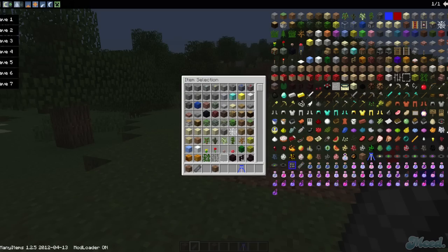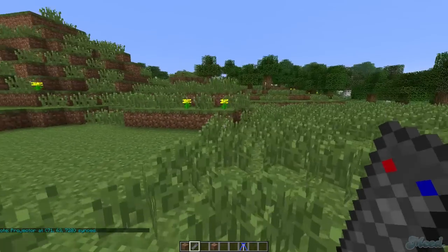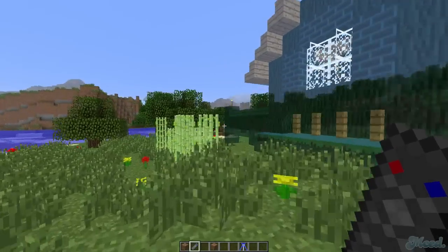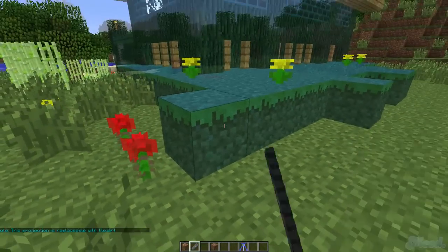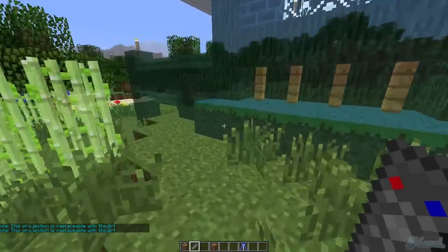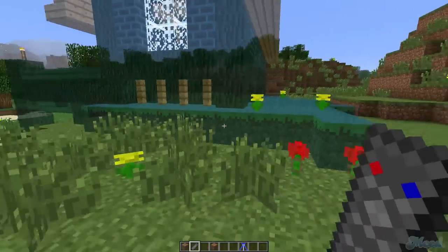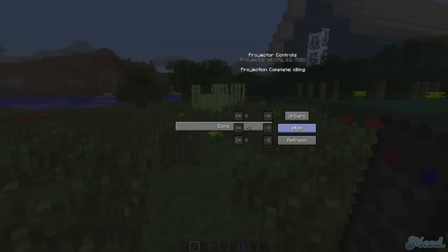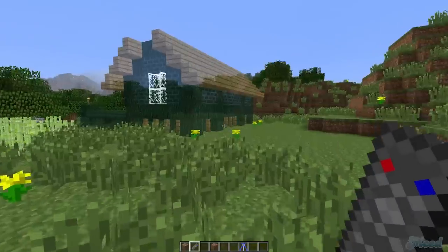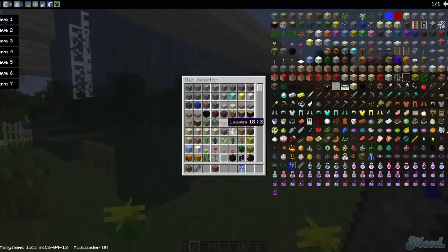I'm going to show you the other function of the mod — the remote. I can pair it up with the projector by right-clicking, so now it's synced. From over here I can trigger the projection. You can see it just started projecting and it's right here. You can also click on a block to show what it's replaceable with. The projection isn't quite lined up with the ground, so we stop it, move it down one more, and reproject.